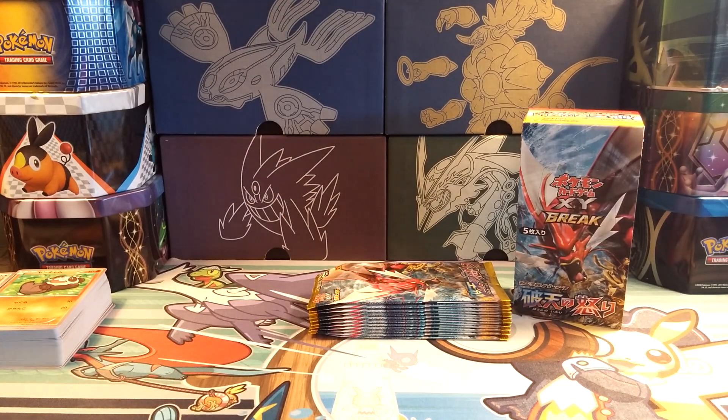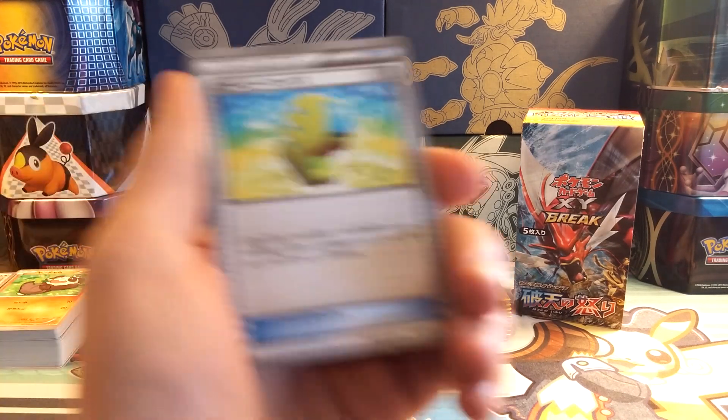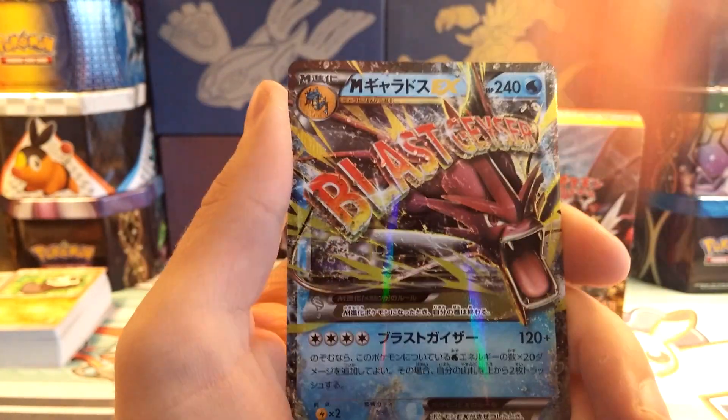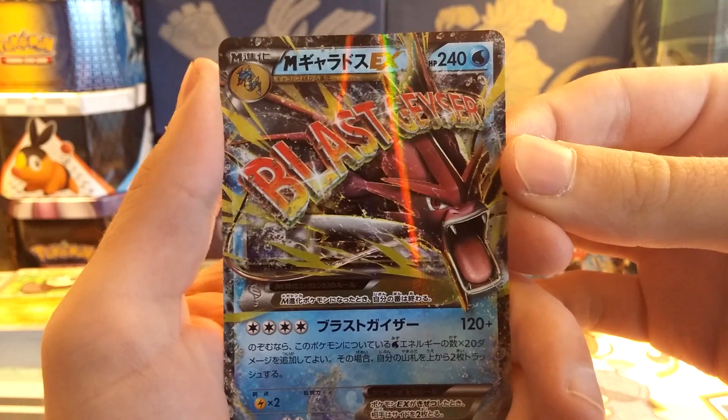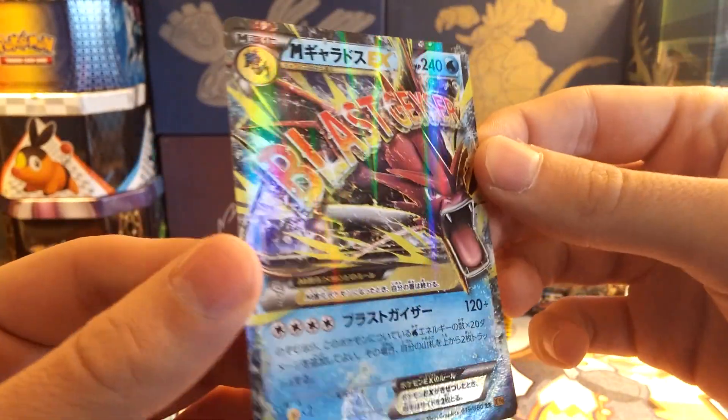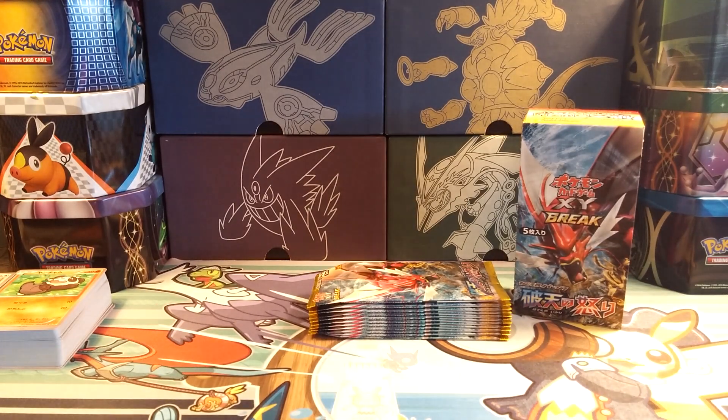I did get a card that I needed — the Trevenant Break — so that's awesome. Would love to get another card I need out of this booster box, and that would mainly be a regular EX or a Full Art. If I get a Full Art, it's most likely gonna be one I don't have. Really hoping for Darkrai EX Full Art — and there we go, there's Mega Gyarados EX! That is awesome, as I did not have this card yet. So that is amazing.